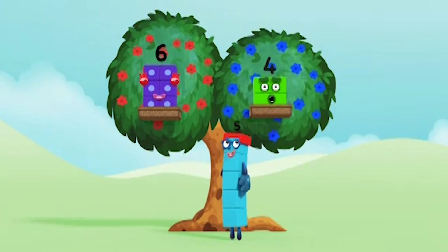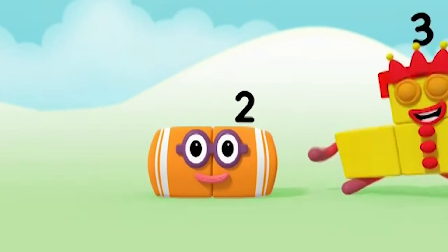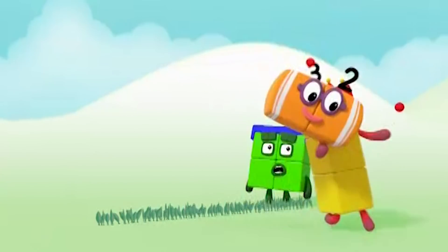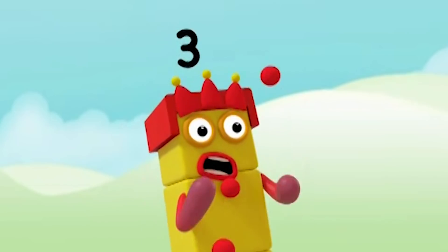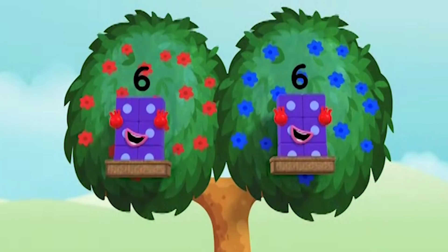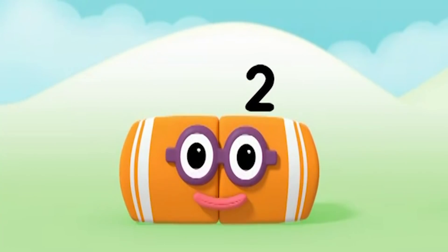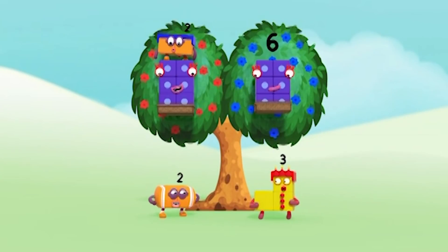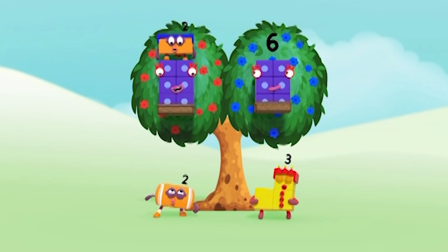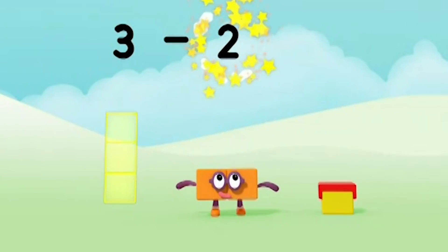Hooray! Six, four, five minus two equals three. Six points each. Four minus two equals two. Hey, not me. Penalty, round two. Six, eight, three, minus two, equals one.